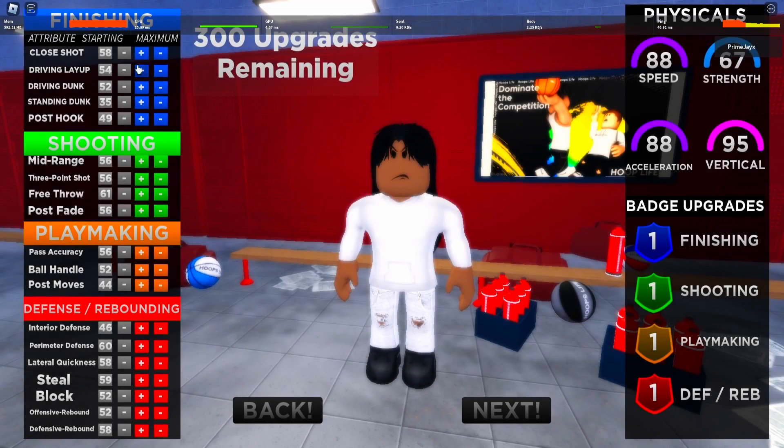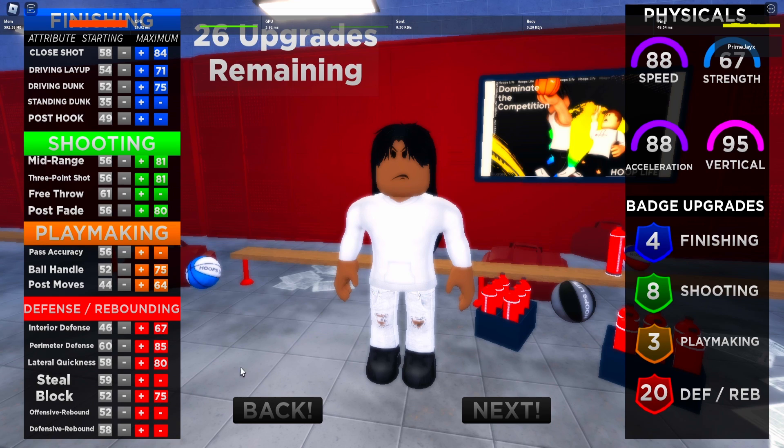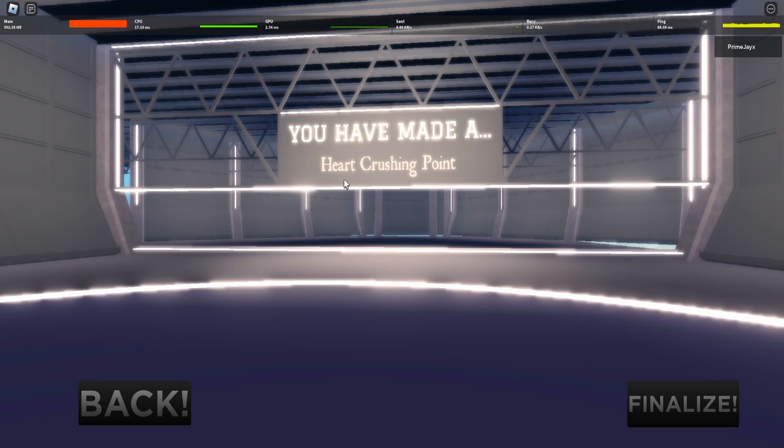Alright, for your close shot you guys are gonna go with 84 close shot. Add this, add the rest of it. And that's the heart crushing build right there — that's how you guys make the heart crushing build. Let's roll the clips.